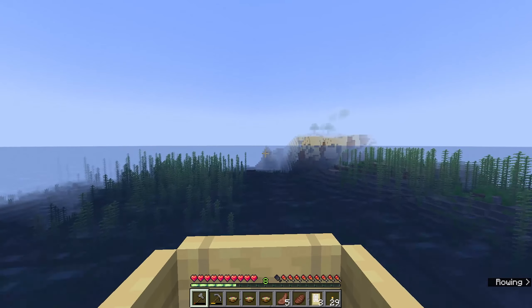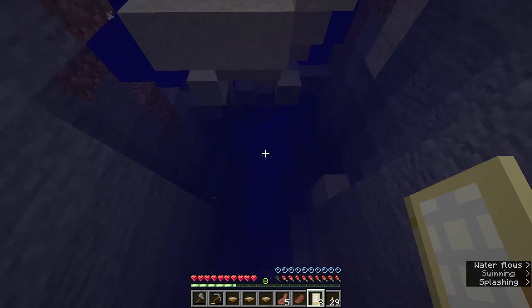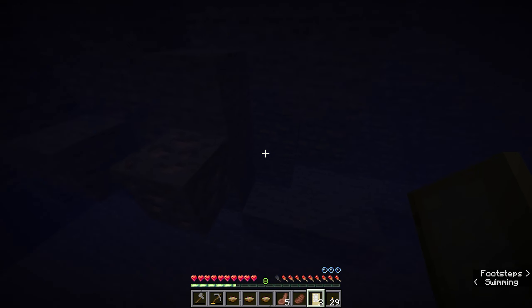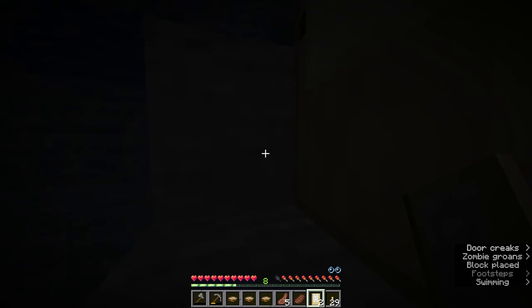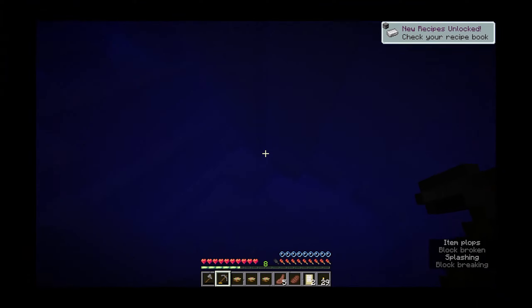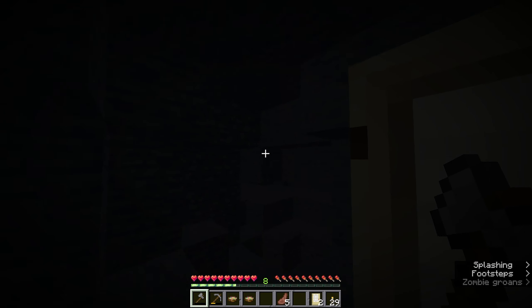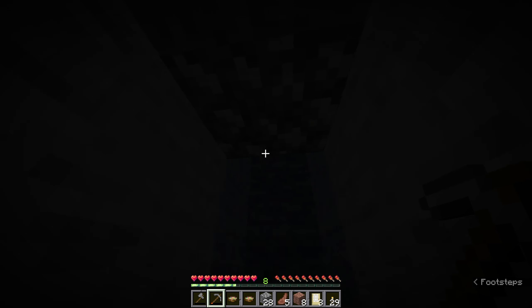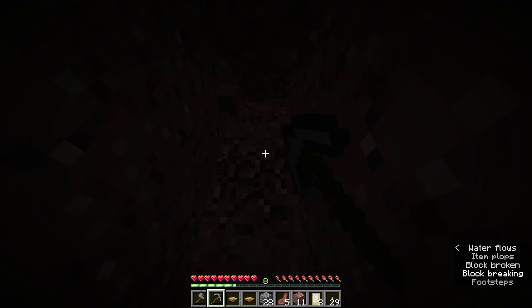A few moments later. At least I'm not lost so I can just head back. Now, if I dip down here, then I probably should be able to set up a few doors. Speaking of down, the new lowest point is negative 64. I know, it's no longer zero. Shocking. I think this cave will work. Hold on a second — I think I might be up to something. This might actually work. I just need to keep mining through.